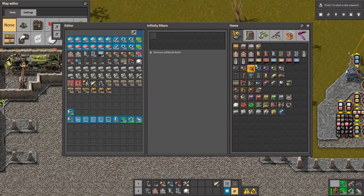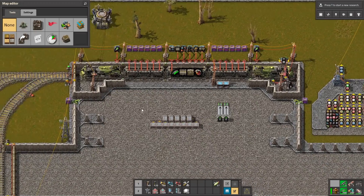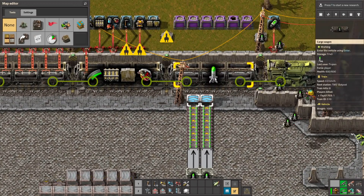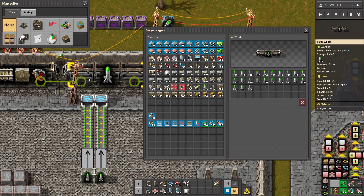I hope it's gonna work. So I set some loading for the nukes. Let's connect it with the power and let's connect it with the belt. Let's see if it's gonna work. Yeah, I can see everything is working perfectly. The rockets are going into the train.